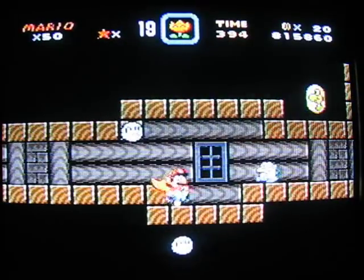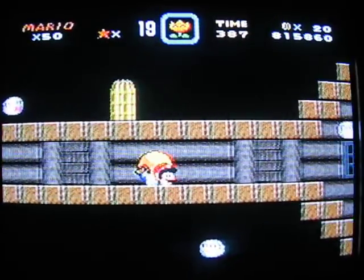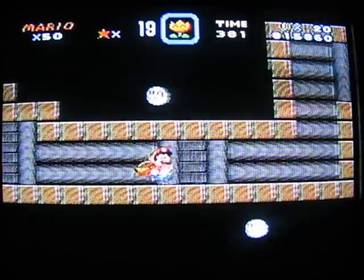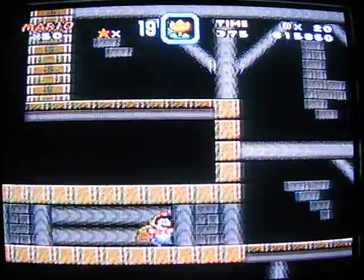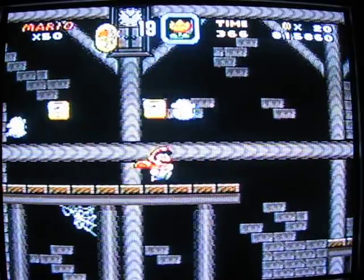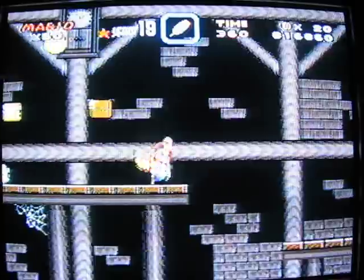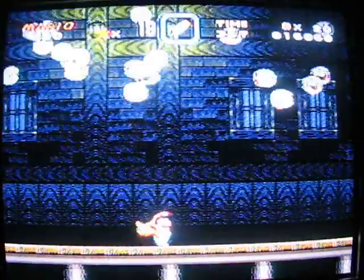I'll show you - spin jump. I'm not gonna spin jump on him, it's a little dangerous. Here's the regular exit - see that door right there, I'll show you how to get there in a minute. Go through here and wait for these eeries - yes, we are safe. Isn't there something in here? Yes, there is.